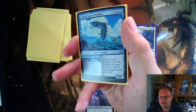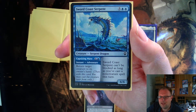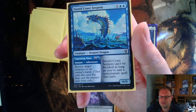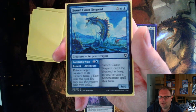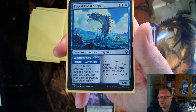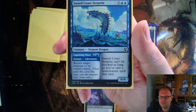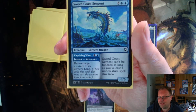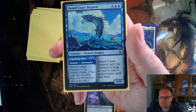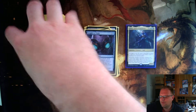Seven-drop: Sword Coast Serpent. The adventure side is a blue instant — Capsizing Wave: return target creature to its owner's hand. As a creature for five and two blue, it's a six-six that can't be blocked as long as you've cast a non-creature spell this turn. Since most of the rest of my pile is non-creature spells, it could have been unblockable a lot. It's also a dragon, so I can flash it in. Quite good fun.